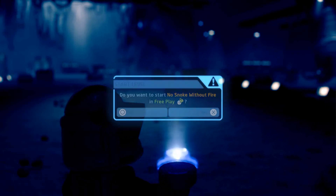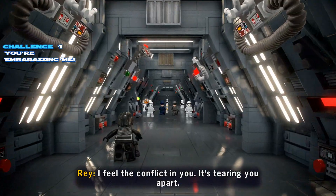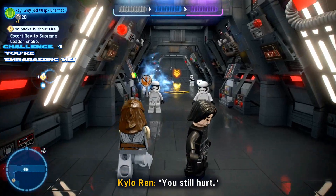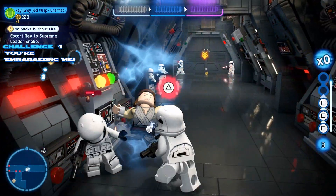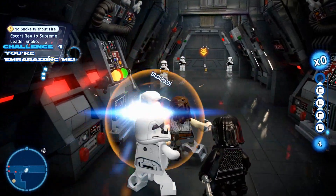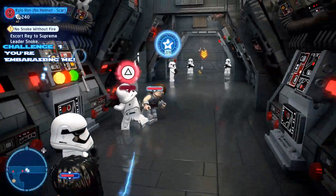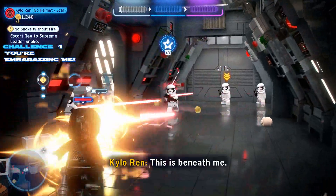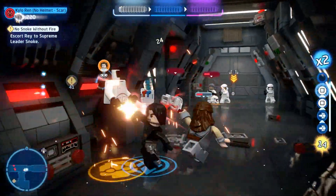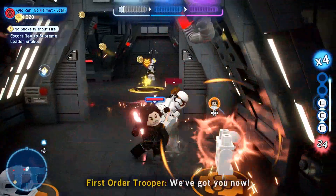The game should load you in with Kylo Ren and Rey in handcuffs. Toggle over to Rey, walk up to one of the stormtroopers and give them a dance lesson. You'll get picked up — that's Kylo Ren restraining us — and you need to do this three times to get the challenge called You're Embarrassing Me. It's one of the easier ones right at the beginning.